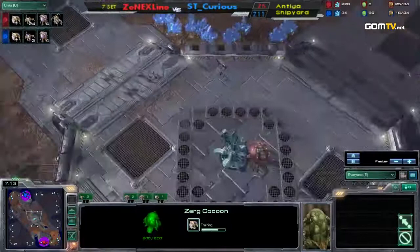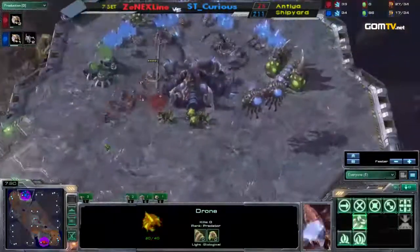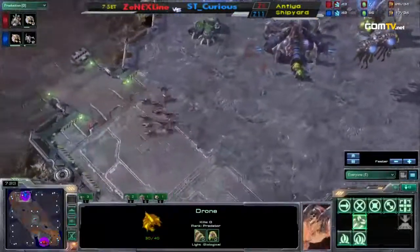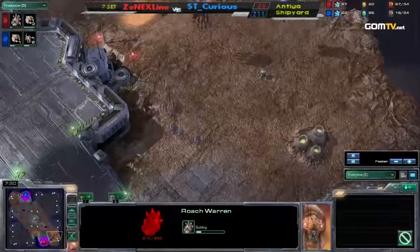Does he drone up heavily, take a natural? What is he going to do? How many more Zerglings is he going to make? He knows his opponent lost the queen. Trying to break through is not going to work — there are two Spines there. Oh, he's making a Roach Warren. That's the exact right choice.